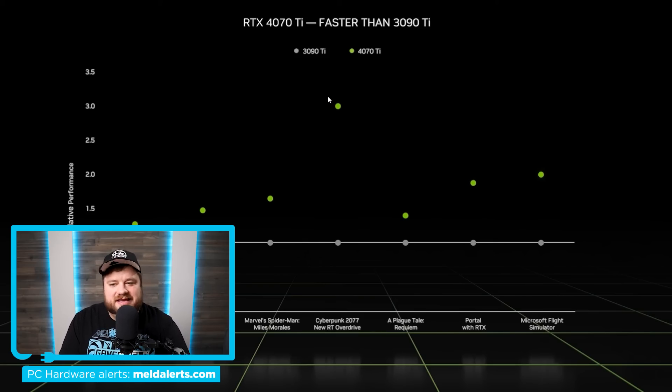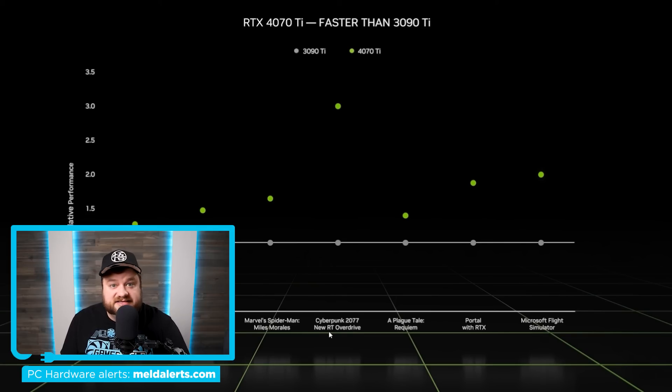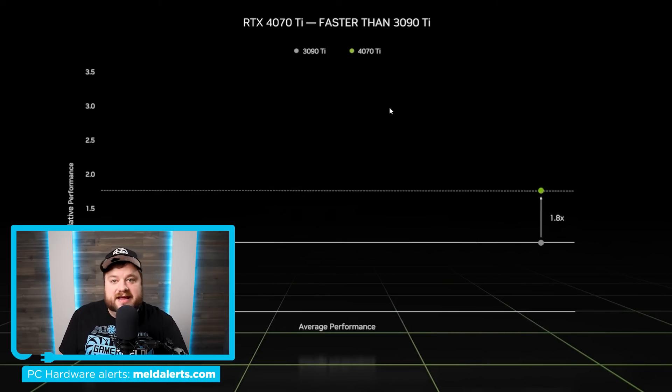Unfortunately, it really doesn't give us much at all. You can see things like three times the 3090 Ti, but whenever you look, you see it's Cyberpunk 2077 with their new RT Overdrive mode, meaning this is almost certainly DLSS 3. DLSS 3 is a really interesting tech — it's not supported by very many games right now, but it certainly looks like it is growing. AMD is going to be releasing their version of it, so it's likely not going away anytime soon, but it does muddy the water when it comes to looking at performance versus previous generations. They also claim 1.8x average performance compared to the 3090 Ti, but once again, that's almost certainly using upscaling and things like that.